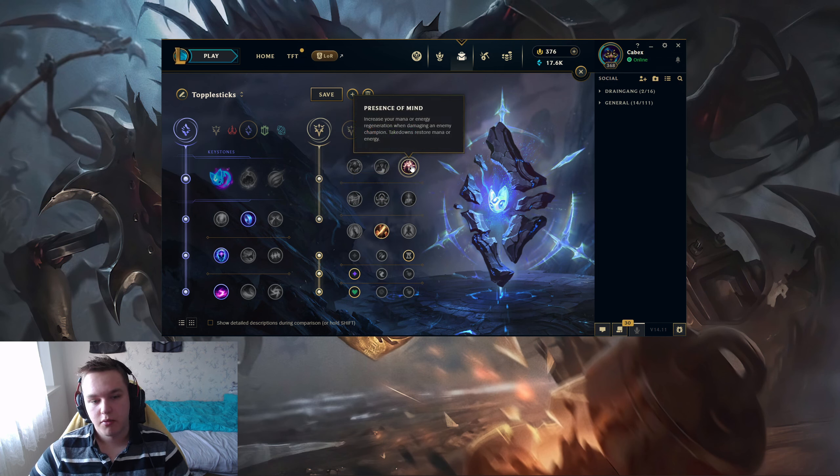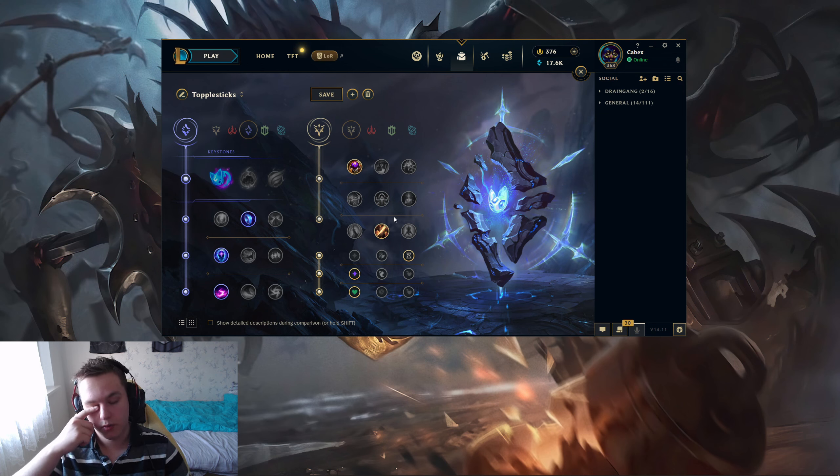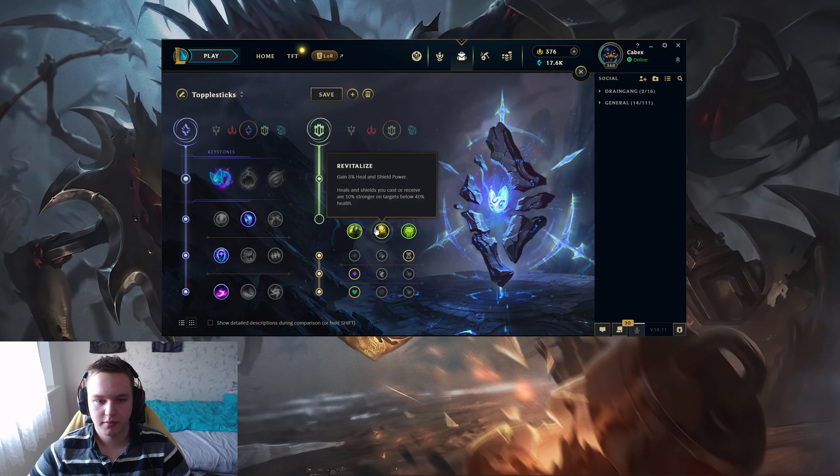The reason you go Presence of Mind is you get more mana. You could also go Absorb Life, because even though you have Mana Flow, this allows you to stay longer in lane and gives you more HP. The reason for Cutdown is if they're above 50% HP, you deal more damage to them. The way Fiddlesticks works, if they're low enough you're already dealing more damage with the execute ability. So this helps you get them to low HP faster, and then your W deals more damage as well. This is for rarer occasions — against champions like Sett or Darius, then you want Precision as your secondary, with your primary still going Resolve, Bone Plating, and Revitalize.